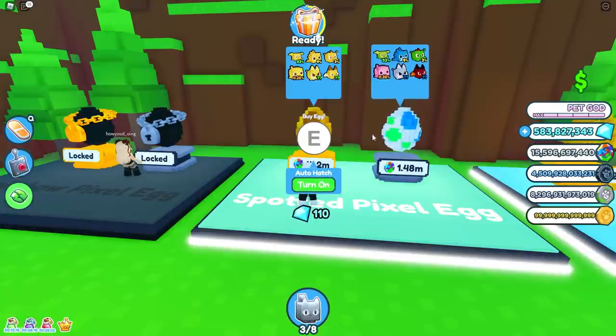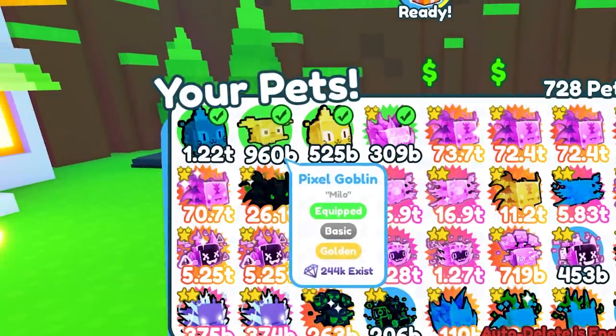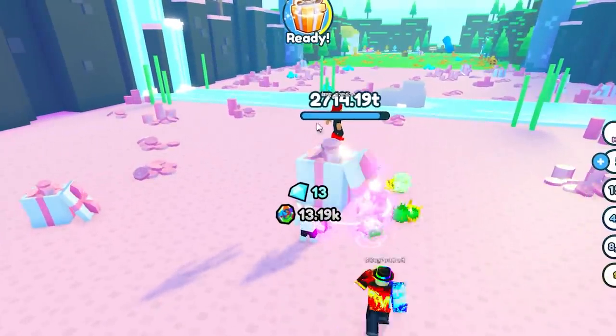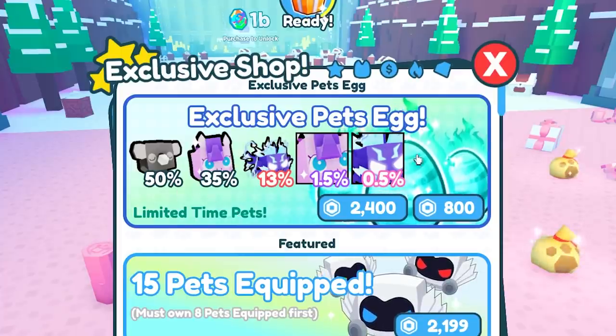All right, let's just unlock all the areas. Now that I unlocked this area, let's see how strong one of these pets are — 960 billion power, still weak. The next area costs 75 million to unlock and the giant present has 3,000 trillion health.